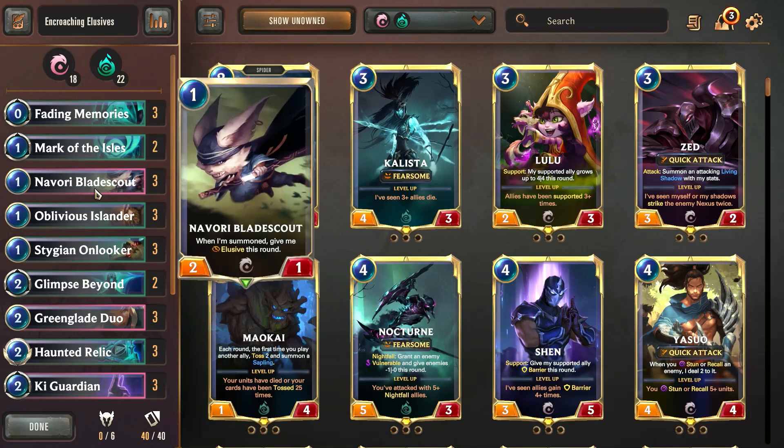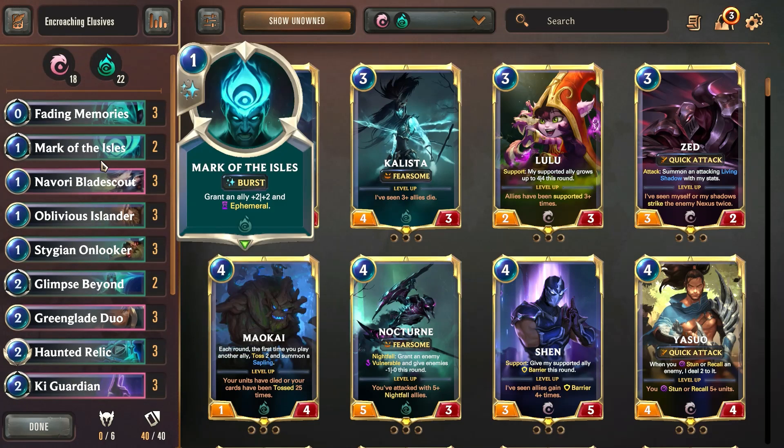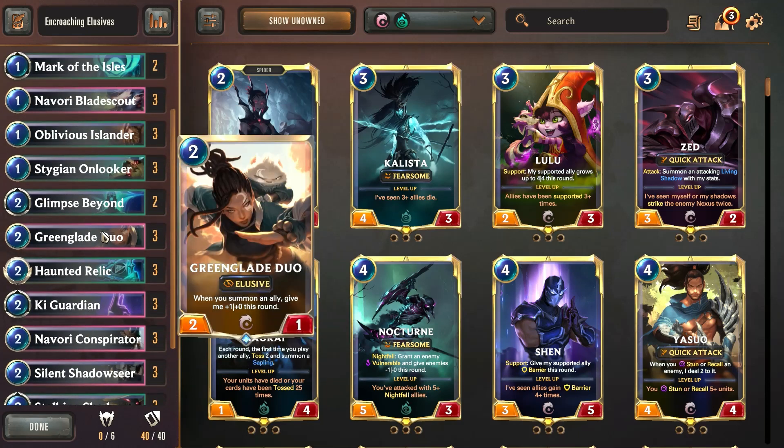These cards come in very handy at that point in the game because not only are they going to be elusive — the Navori Bladescout — they're also going to be buffed by Encroaching Shadows, so those cards are very, very strong. Depending on the matchup, if you're going against a fairly low attack-statted matchup, the Stygian Onlooker can be very good as well to get a little bit of extra damage early game and make it easier on your Greenglade Duo later on.